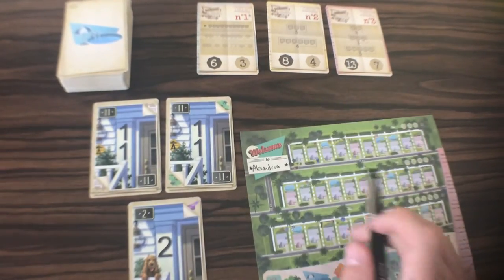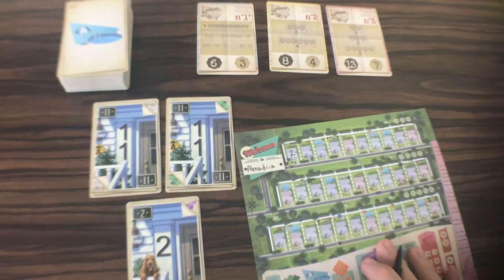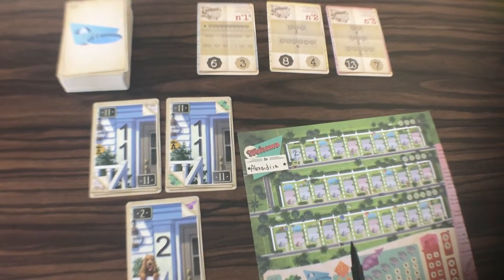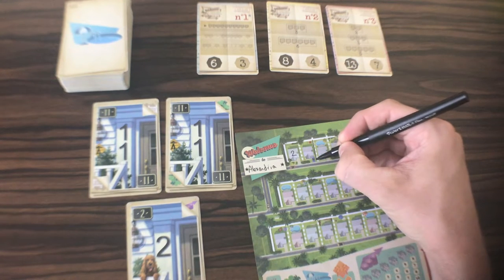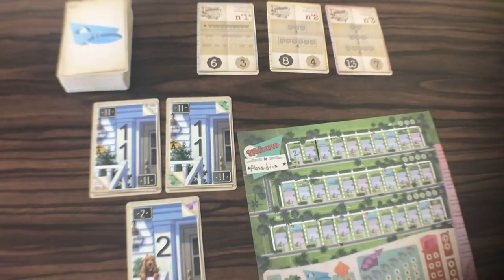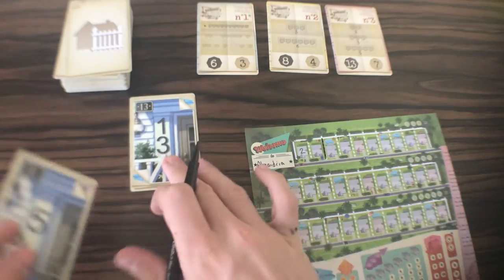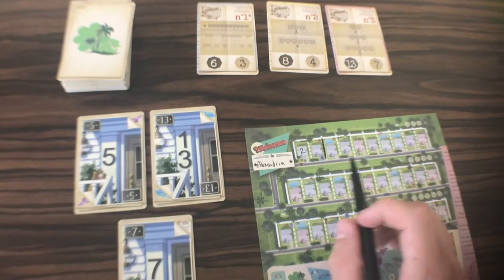Let's get started. Why don't we just start with number two right here — should we do a park or shall we start our estate? Let's start an estate. We're going to put a nice fence in there and that's going to get us this two-estate when we fill that in. I didn't bring the rule book — I just took a photo of the solo rule page just in case I forgot anything, but it's pretty straightforward. We'll just wing it.